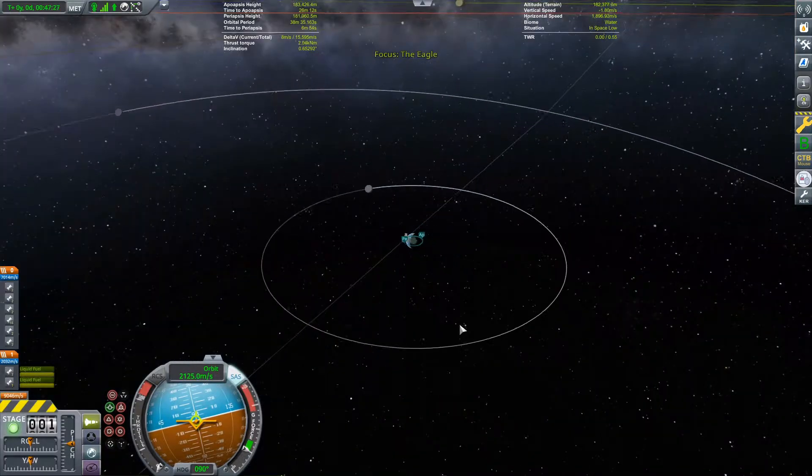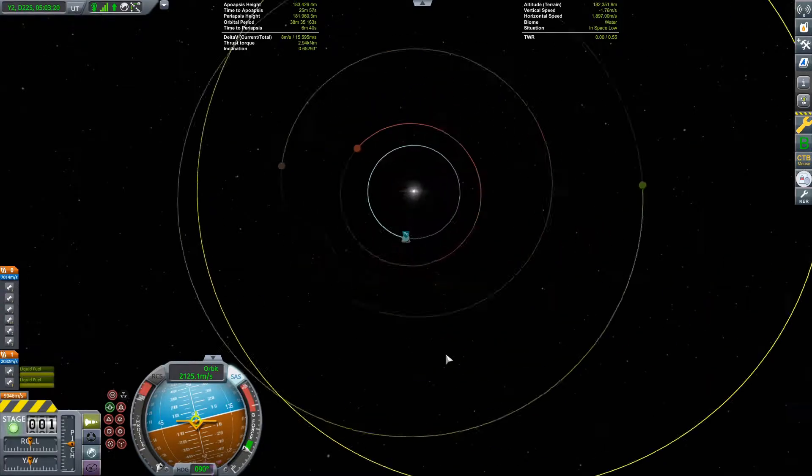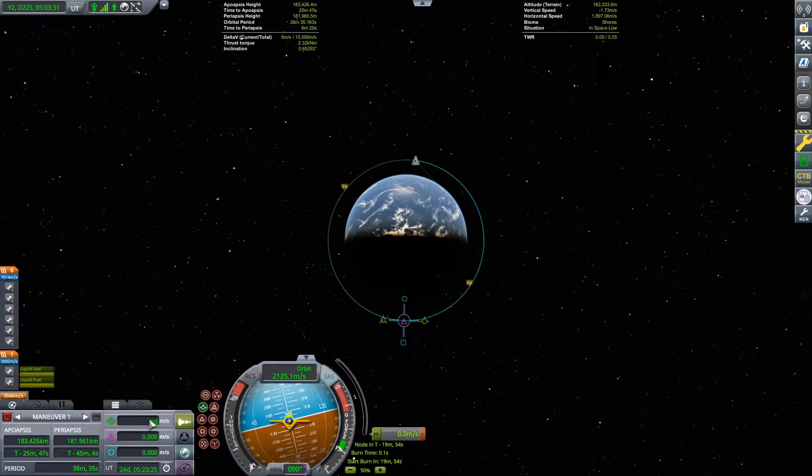Now it's time to do the set of maneuvers we planned in the previous video, and we'll start with a series of small ion propulsion accelerations to stretch our orbit before the final push towards Elu.